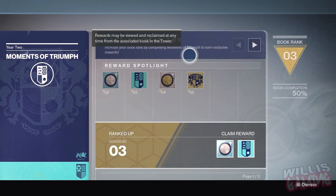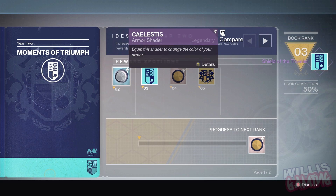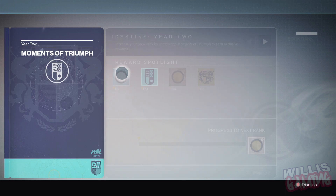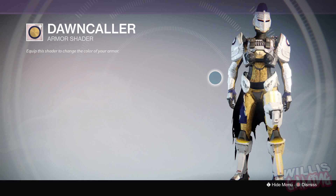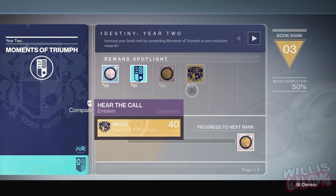It's pretty simple. I'm going to complete the steps which I've already done, and we'll see what rewards we get. So we got the shader and we got the emblem. Here's the Celestis shader — it's like a blue and white, looks pretty sweet. Here's this emblem, and then we have the Dawn Caller shader which looks awesome, and then the last emblem: Hear the Call.